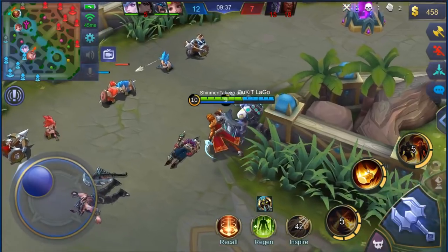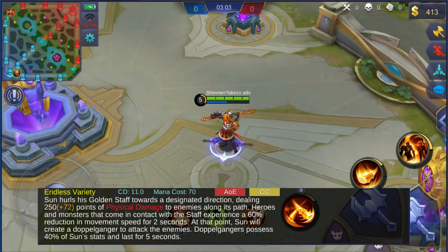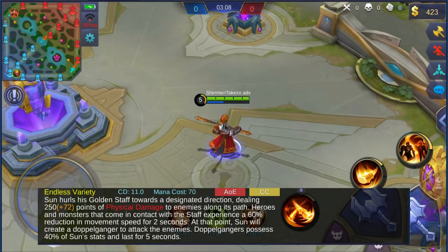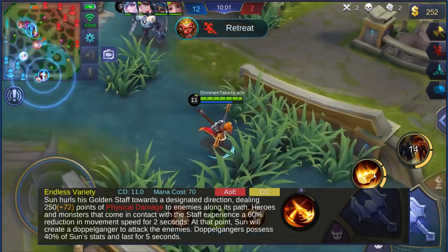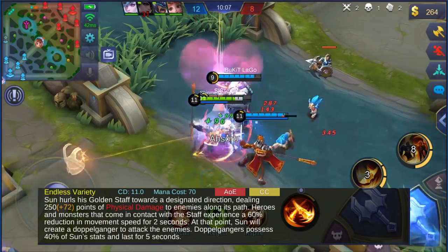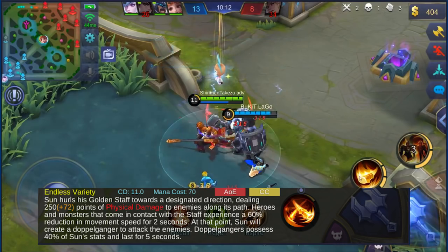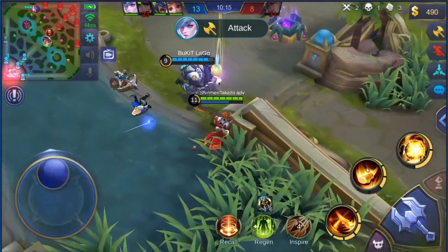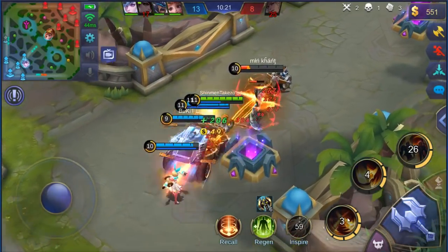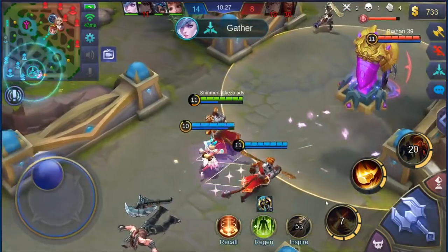Having a clone out all the time is Sun's signature — his one good trait. It helps him farm fast, makes him a threat to unguarded enemy towers, and helps him win a lot of 1v1 matchups. Now let's talk about Skill 1, called Endless Variety. He throws his long rod in a line in front of him, dealing damage to anyone it hits along the way, and anyone hit will have their movement speed reduced by 60%. If you hit an enemy hero or a jungle monster with this skill, you get a clone that spawns where the enemy hero or jungle monster is.